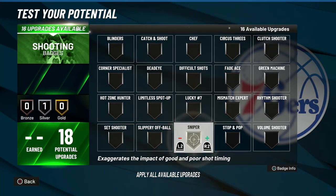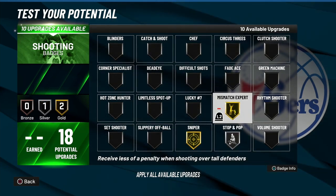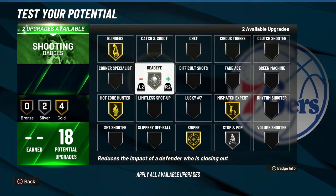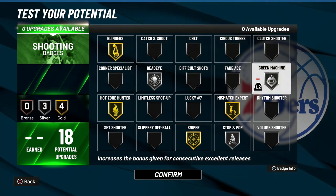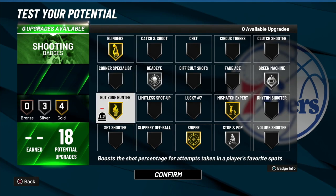For shooting badges, you already know: Sniper, Stop and Pop, Mismatch, Hot Zone Hunter, Blinders, Dead Eye, and Green Machine. Y'all can switch it up to your preference if you want to — that's just what I'm going with.